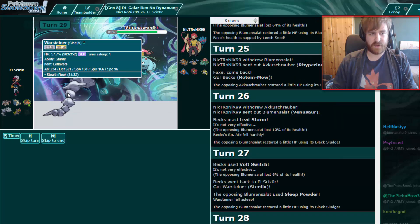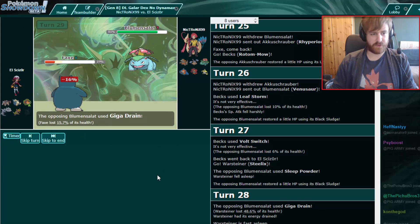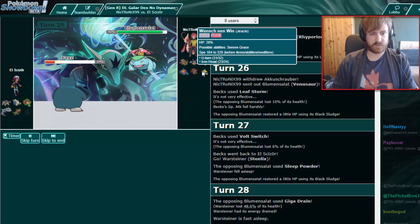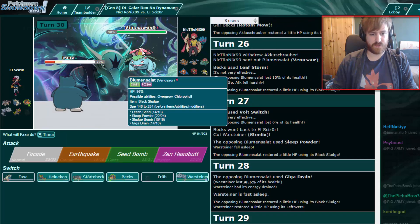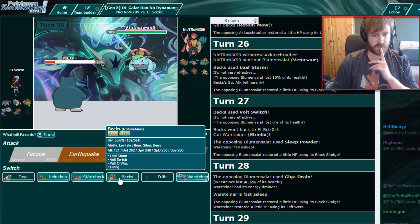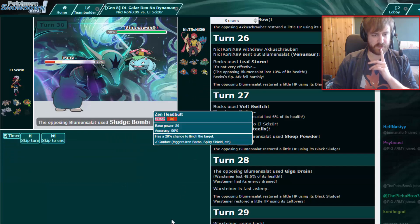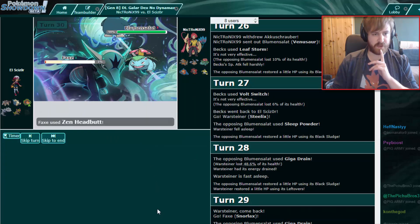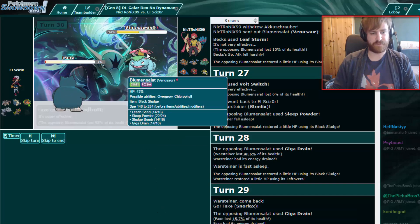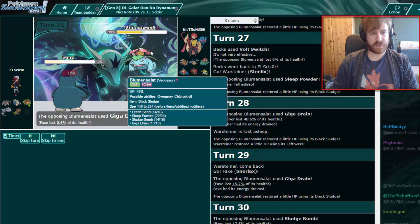I don't need that much health on Steelix — I just need to be a switch-in for the Hitmontop. There goes the Giga Drain — that's very little. I'm free to double again if I want. Let's go for the Zen Headbutt — he goes for Sludge Bomb which will not kill me, and we get a good amount of damage on Venusaur again. That's what we have to do — we're wearing this thing down right now.